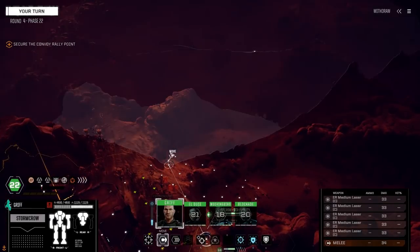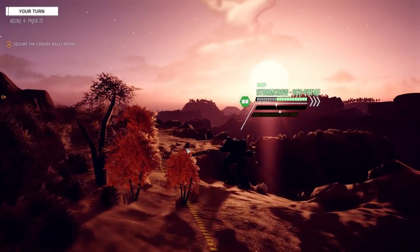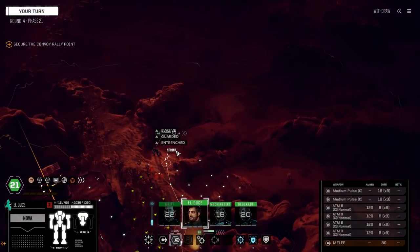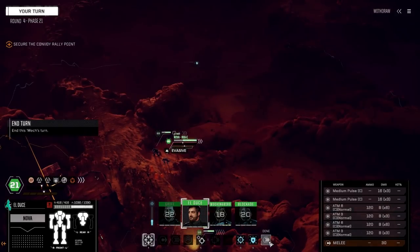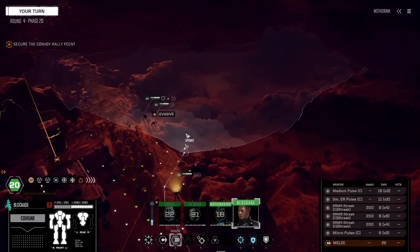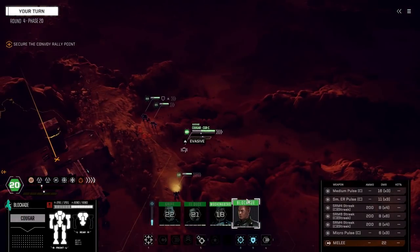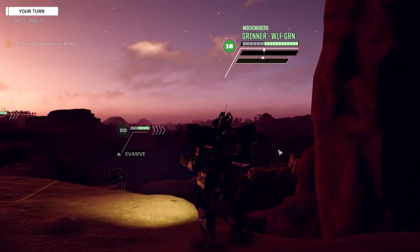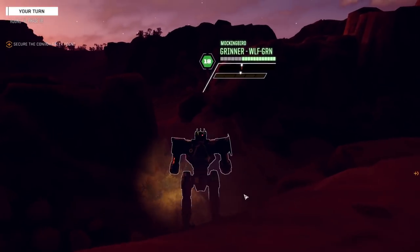Griff is going to do the activation since he's got the longest range weapons. I'm liking this loadout with the two medium pulses - taking the ATM12 out and putting the ATM6 in with two medium pulses is a huge difference on that mech. I really want to see how these streak SRMs work out.